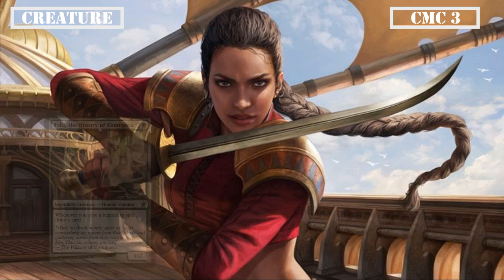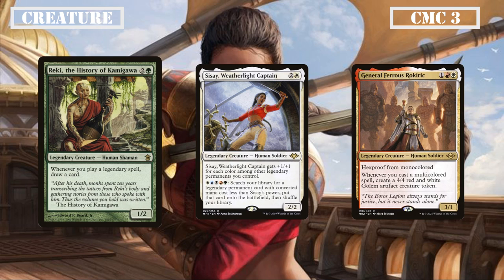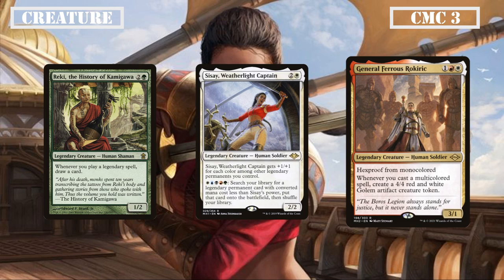The CMC 3 slot is up next, starting with Reiki the History of Kamigawa, Sisei Weatherlight Captain, and General Ferris Rockrek. Reiki is a 1/2 that draws us a card whenever we play a legendary, making it a perfect means to generate card advantage as we drop legend after legend. Sisei is a 2/2 who gains +1/+1 for each color among legendary permanents we control, and we can pay WUBURG and tap to put any legendary from our deck onto the field whose CMC is equal to or less than Sisei's power — easily becoming a 7/7 next to our commander. General Ferris is a 3/1 with Hexproof from Monocolored that creates a 4/4 whenever we play a multicolored spell, making him resilient against staple removal and growing our board significantly.